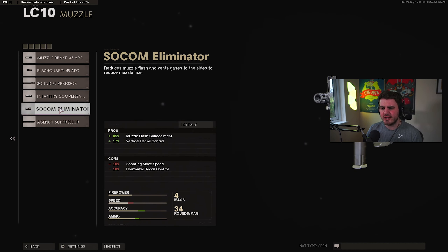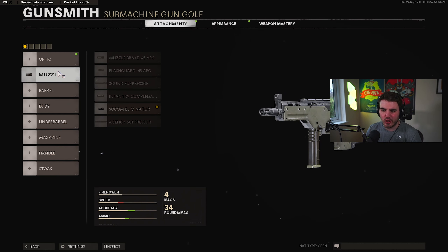For the muzzle, I've decided to go with the one that gives the most vertical recoil control. Since there was so little horizontal recoil anyway — basically a straight up line with a slight bend — losing a bit of horizontal recoil control doesn't bother me. So the SOCOM Eliminator is definitely what I'm going with here.